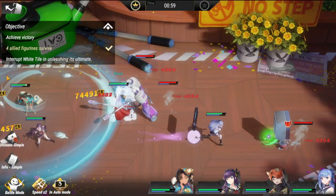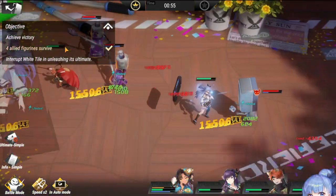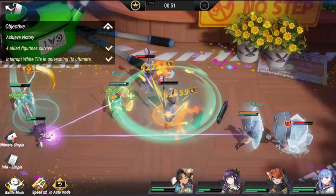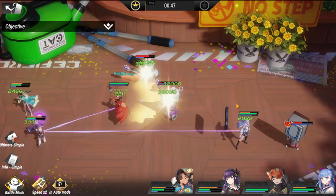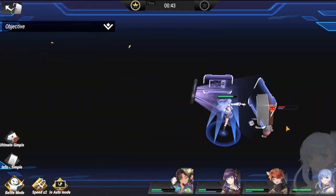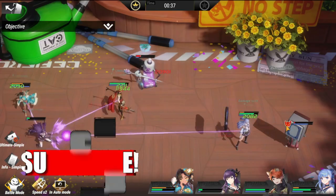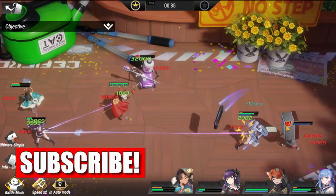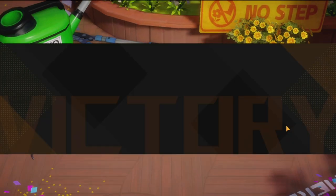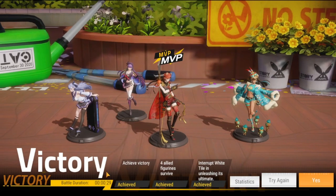Two objectives to achieve victory: four allied figures survive, and interrupt White Tile from unleashing its ultimate. The key to this matchup is Ayani Okada — she should be able to interrupt White Tile before it casts its ultimate. The lineup is somewhat limited to a certain formation, so make sure your formations are correct for this one.